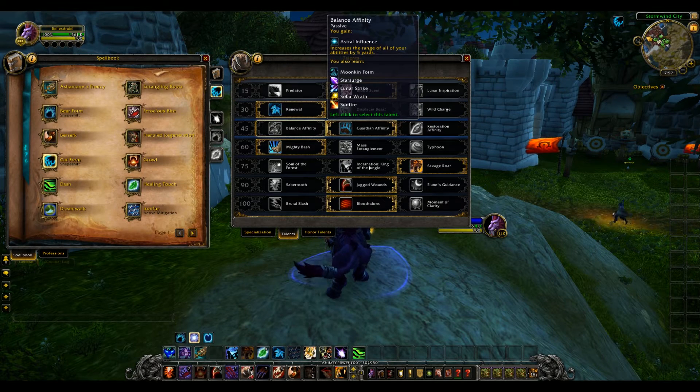The next set is where you get to pick and choose from other specs within the Druid class — I highlighted this in the Balance video because I thought it was really neat. While being a Feral Druid, you have Balance Affinity, which is passive. You get Astral Influence, increasing the range of all your abilities by five yards — pretty legit in itself for a Feral Druid. You also learn Moonkin Form, Star Surge, Lunar Strike, Solar Wrath, and Sunfire.